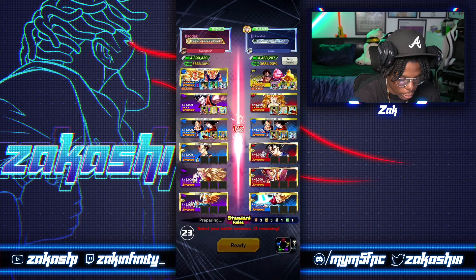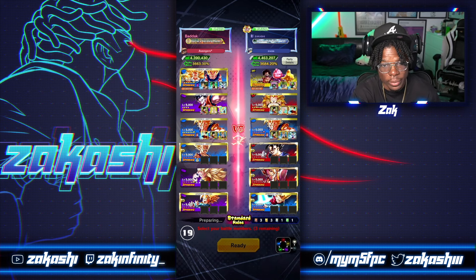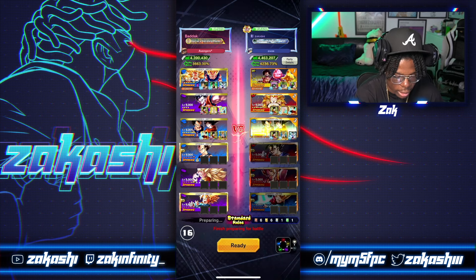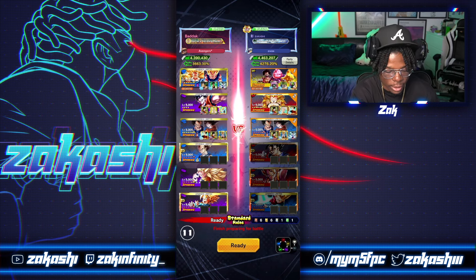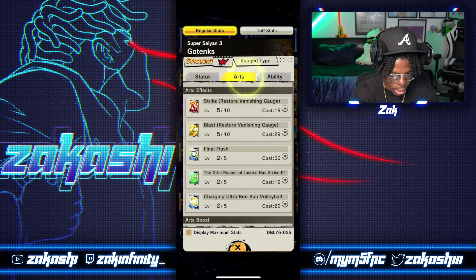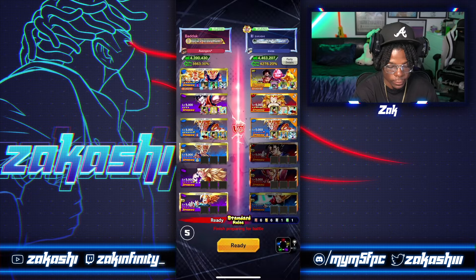I've also got Majin Buu Hercule Assist on the team - they're a very good support unit and you want to keep switching them in and out. I'm going to start with them and then you're going to see Gotenks - he's just super rapid. Ideally you want to get his gauge filled to make use of most things. His green card - you only get cover now if his gauge is filled, so it's very important to have that.